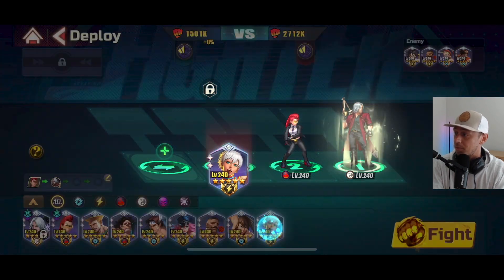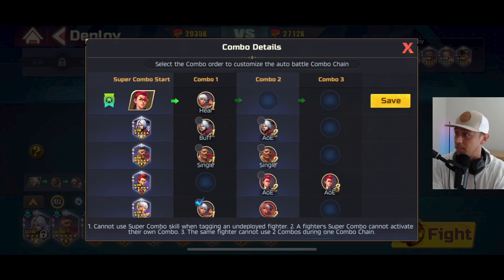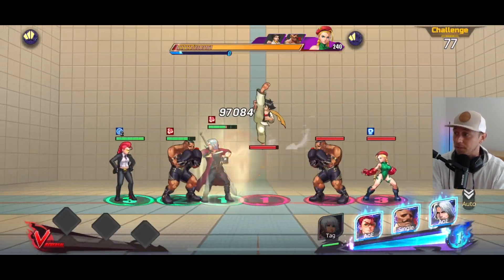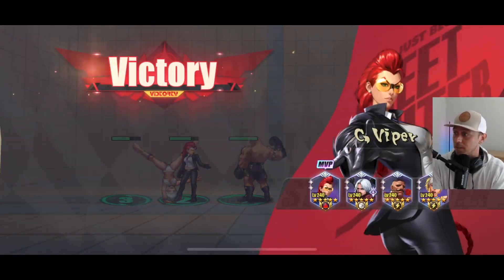This one was pretty easy as well. Luckily, you do have a lane in this one so you've got some good heal, and you also have Sea Viper. If you can use her, definitely do it. There's a Cammy in the back line, so you just want to make sure that you get her down as quickly as possible.